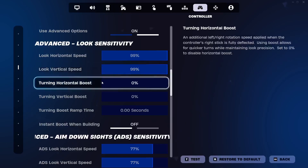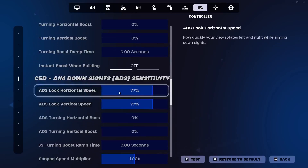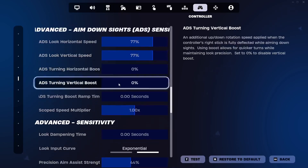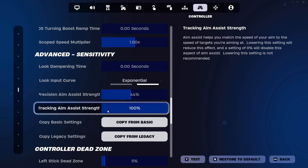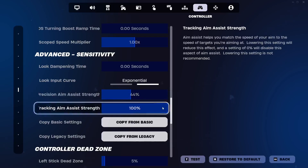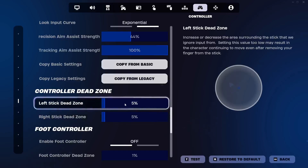Look horizontal and vertical speed — I have this set to 99, you can set it to 100, it doesn't matter. ADS horizontal and vertical speed I have set to 77 — if it's too slow raise it, if you want it slower lower it. Lower sensitivities typically let you feel aim assist a bit more, but sometimes it'll lag behind. Look Input Curve — extremely important — set to Exponential. There are two new aim assist settings: Precision Aim Assist set to 44 (some people like 60), and Tracking Aim Assist Strength left all the way up.